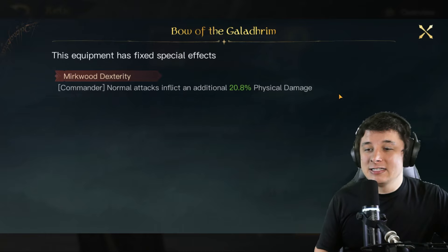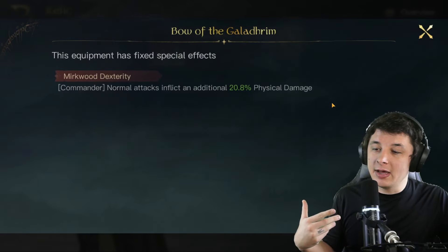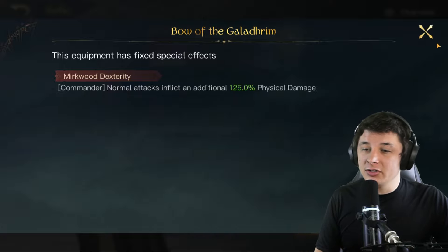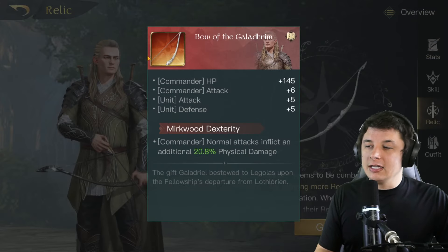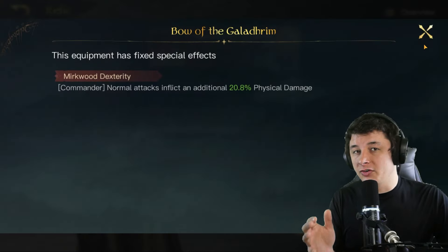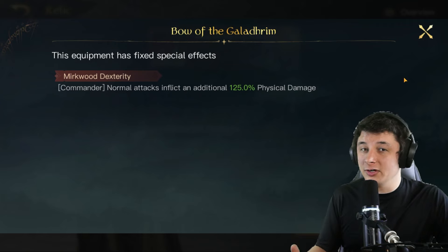Next is Legolas's Bow of the Galadrim — essentially the same effect as Lertz's, also dealing 125 physical damage. Legolas is a solid damage-dealing commander but I think Lertz has him beat. Between the two relics being identical, Lertz edges out, but investing in Legolas could still deal serious damage.